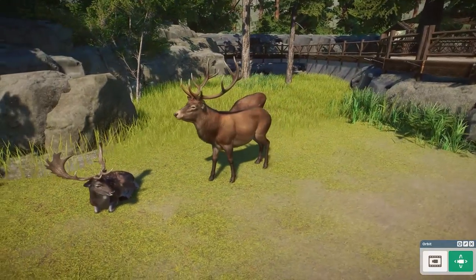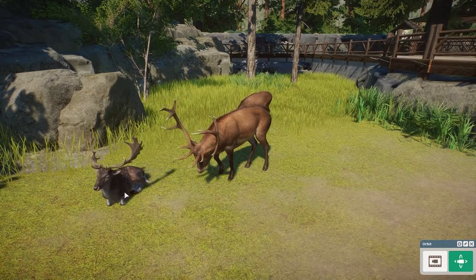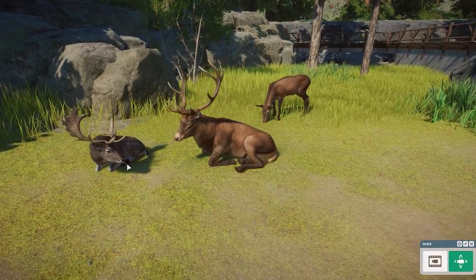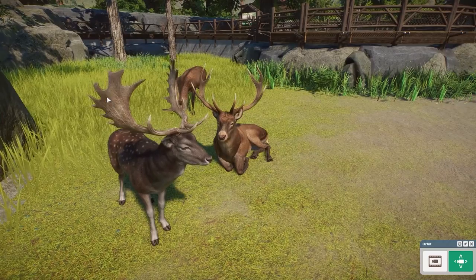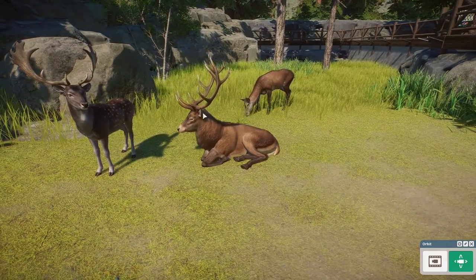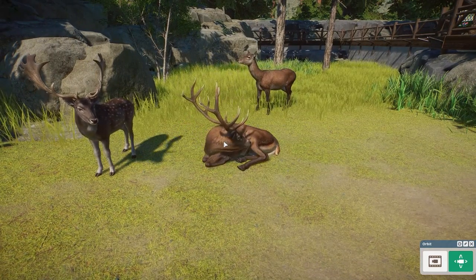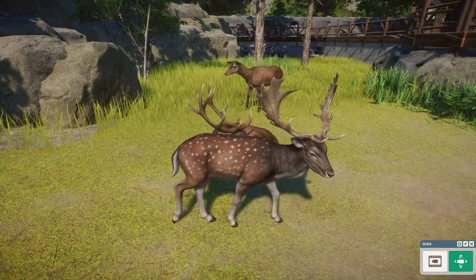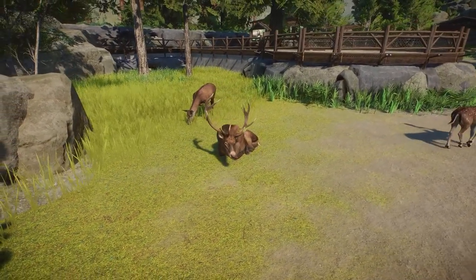These guys actually have a species enrichment with the European fallow deer, and I threw these guys in here just so you could see the size difference and the difference between their antlers. The fallow deer's antlers are going to spread out and be these flat patterned antlers, and then the red deer's antlers are very much like the typical classical deer antler that you think of when you think of deer. But yeah, these guys can live together and they do get a species enrichment for it.